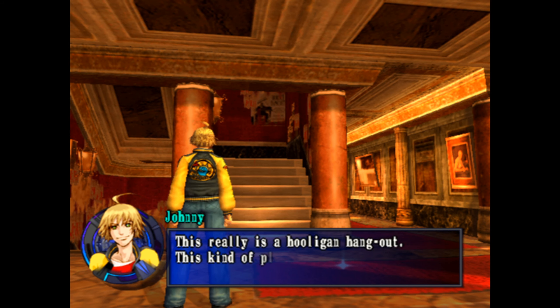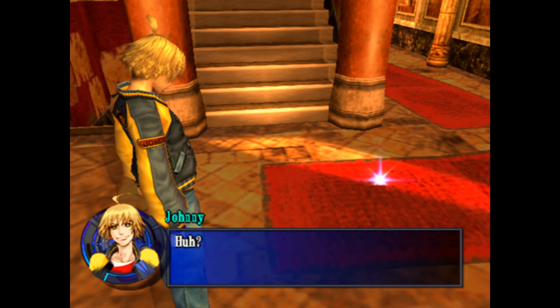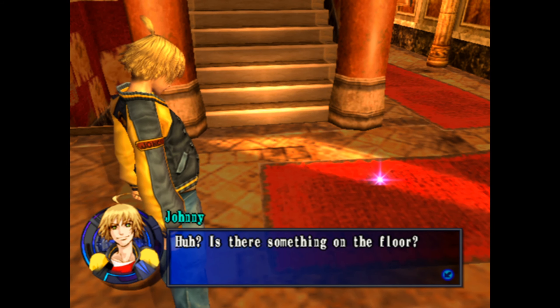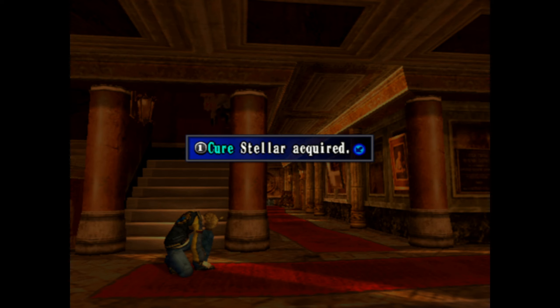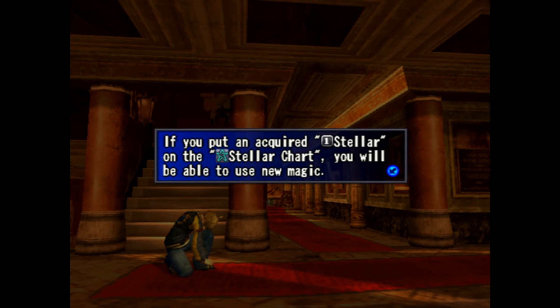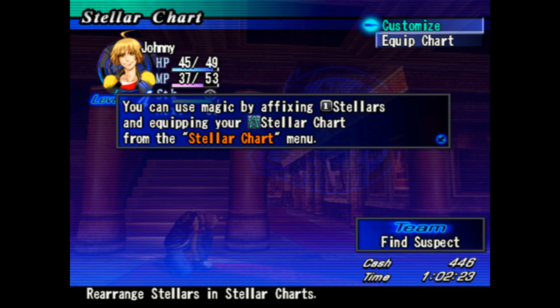The narrator notes the Double ability can be capitalized on. A Level 1 Cure Stellar is acquired. A tutorial prompt asks if the player wants a detailed explanation of the Stellar Chart. The narrator agrees to go through it, calling it easy to explain and nothing obscure, though noting it's a neat system.